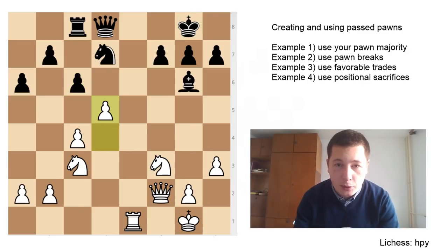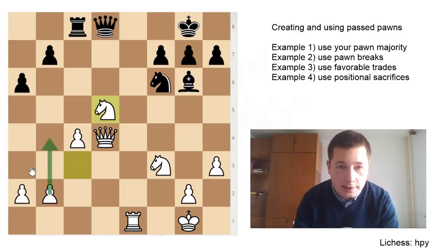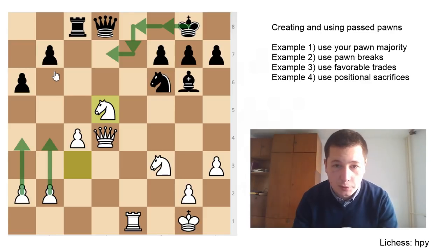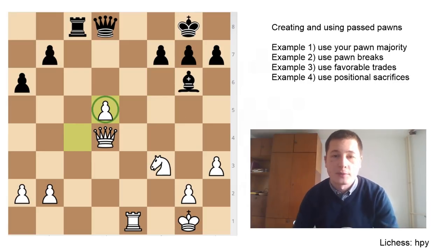After d5, his opponent played knight to f6, preventing d6. Now queen to d4, threatening d6. Then c takes d5, knight takes d5 — an interesting choice because now Magnus has an even more favorable pawn majority, which is going to be harder for the black king to catch. Once he creates a passed pawn on the b-file or a-file, the passed pawn will be more significant.